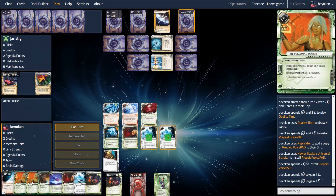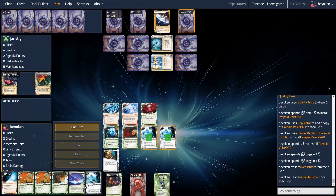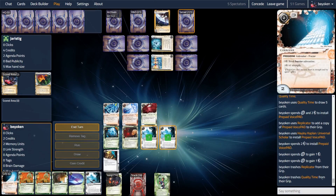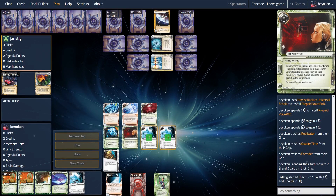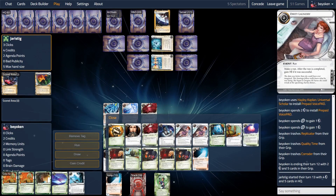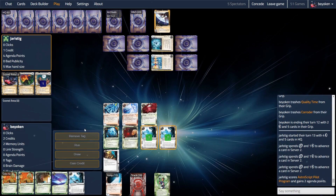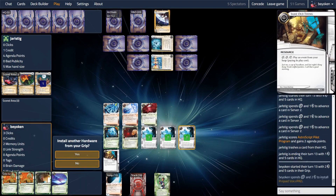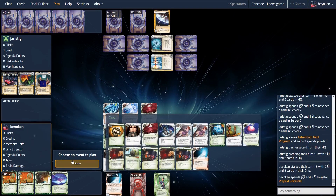2 prepaids come down on the board and I'm forced to discard. First I discard Quality Time and a duplicate Replicator — you only need 1 installed Replicator to make magic happen, so all other copies are excess. I need all 3 Personal Touches and have no way of recurring them, so they have to stay. Clone Chip is very important, and Levy needs to stay in my hand because I plan to use Same Old Thing to recur Lucky Find. So I had to trash my Corroder from my hand, which hurt — knowing that there are so many barriers in my opponent's deck. I play prepaid and Same Old Lucky Find, which takes up my entire turn.